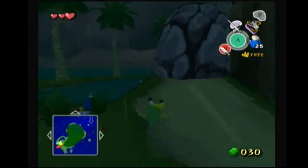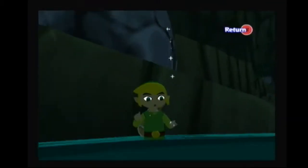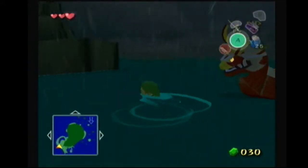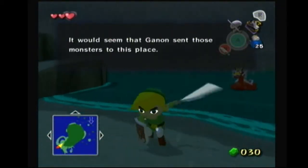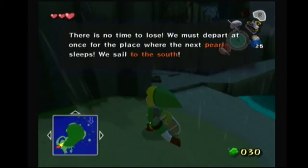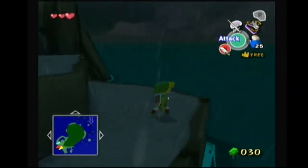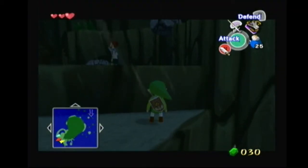Alright, now we're going to get storage. So, toxic coral — activate a text and then immediately close it, we don't need it. Now we're going to pull out the Wind Waker to super swim to Bird's Peak Rock.